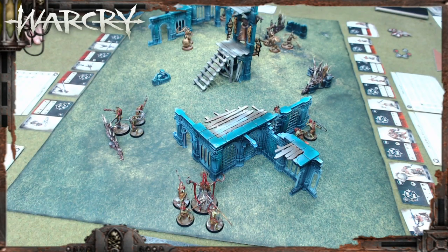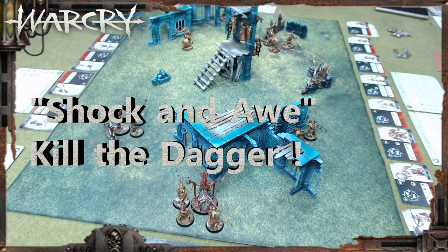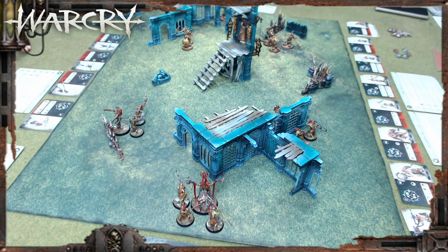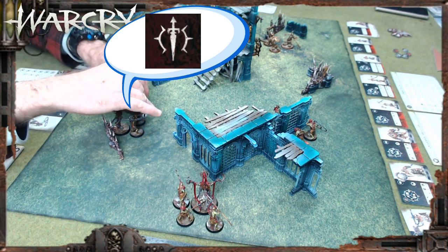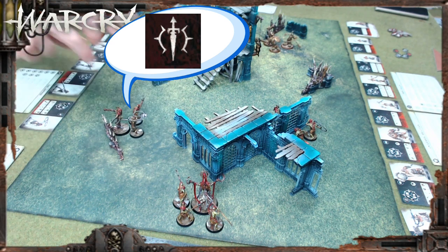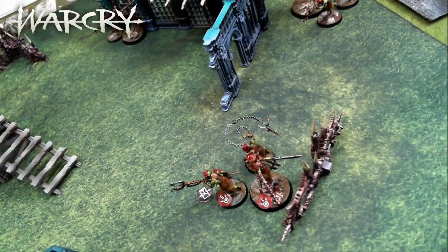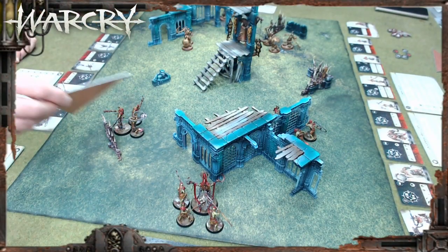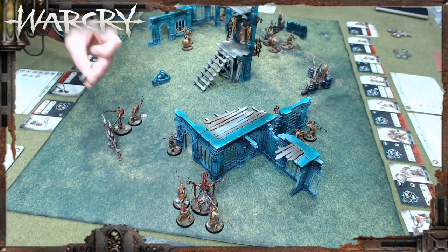After deploying, it's hard to remember which fighters are the actual dagger members that need protecting. Placing little blue tack markers — or numbered special counters — on the bases of the dagger fighters so they're easy to identify. The dagger fighters get markers on their bases so we don't forget which ones need to be kept alive. A fighter then double moves over to stand behind terrain — activated.